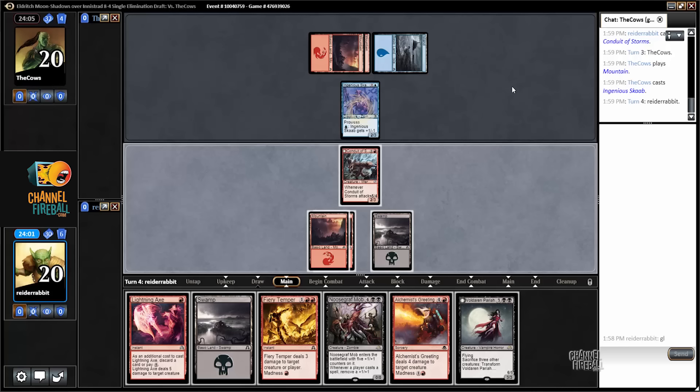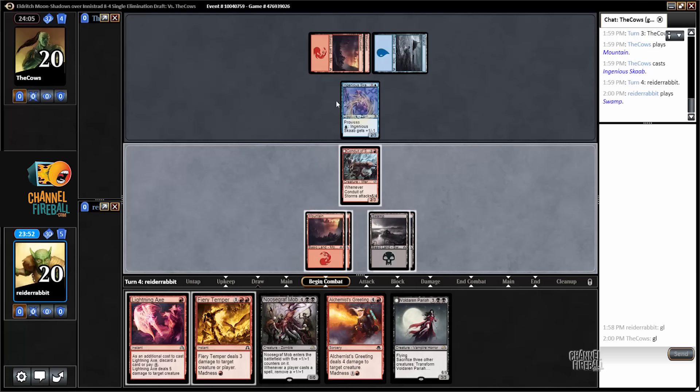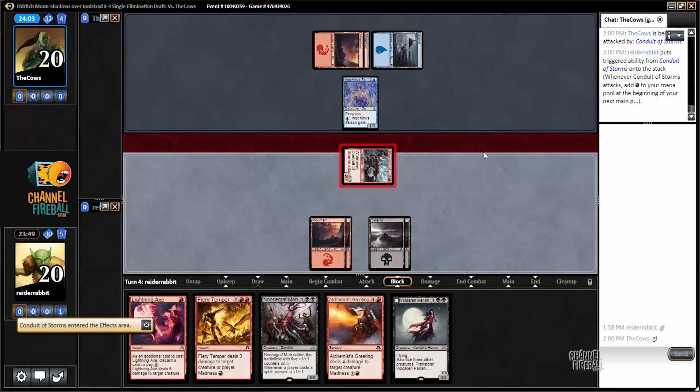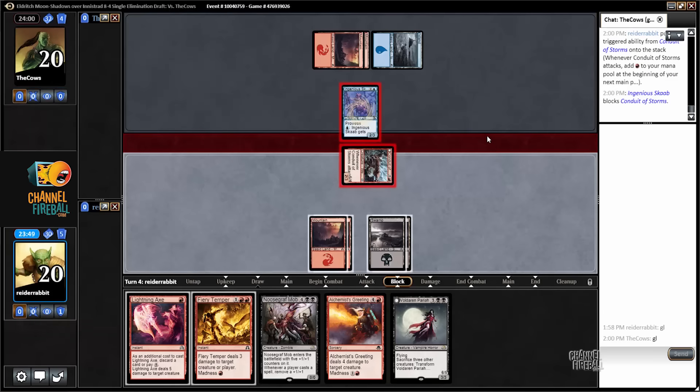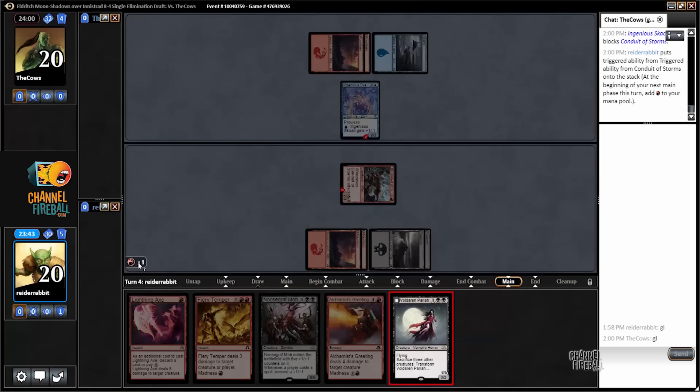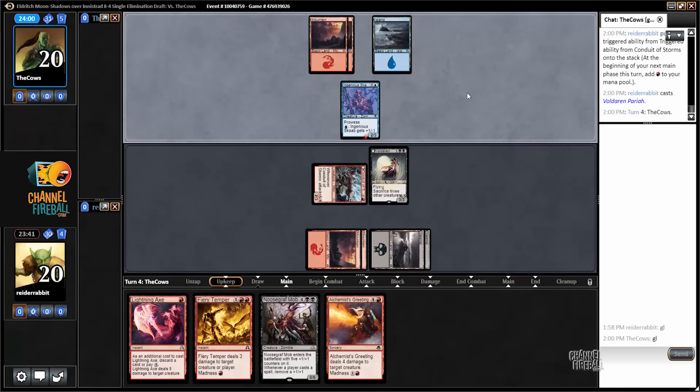Or I could attack post-combat and play alchemist's greeting — or I could cast full-darn pariah. That actually seems like the best option. Attack, these guys will bounce, and then I'll play my pariah. Pariah plus new scraft mob is a pretty sweet combo.